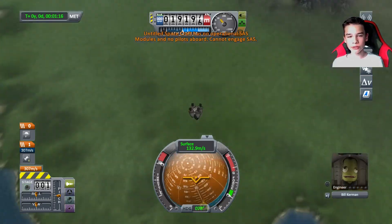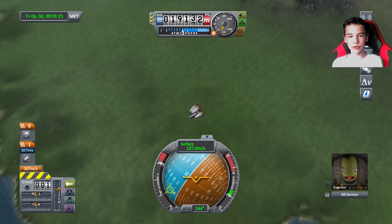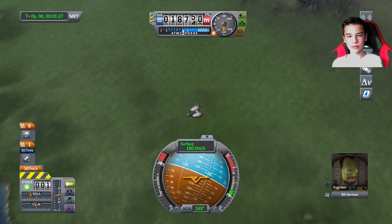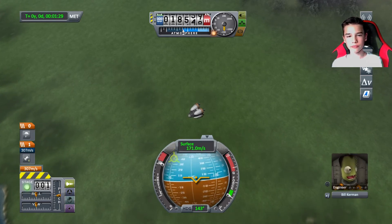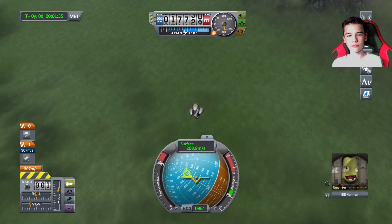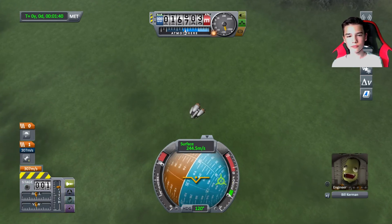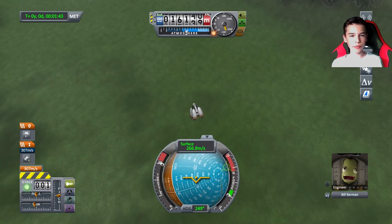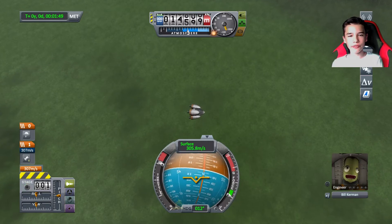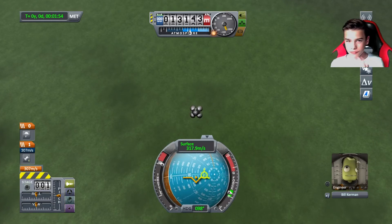But I am losing control of my capsule. Let's try to gain control back. Oh no. Oh no. Alright, so we're 1,600 meters up in the sky. 1,500 meters. 1,400. Alright, I'm going down fast.